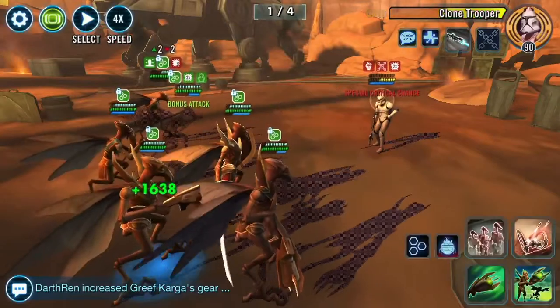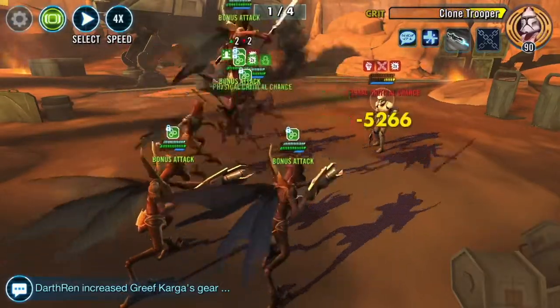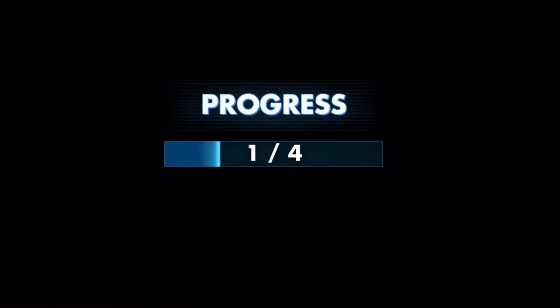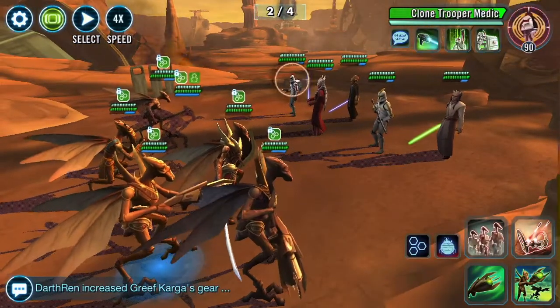Going into the next phase, just make sure all your cooldowns are done. You don't need to be using spy specials here or anything like that, because at this point we're not in any danger of losing. You want to save everything for the next phase and try to do as much damage as possible.